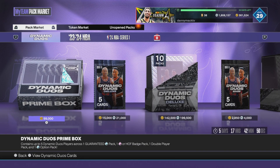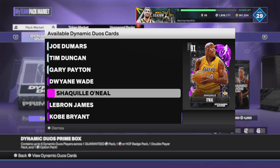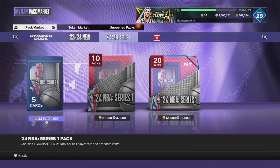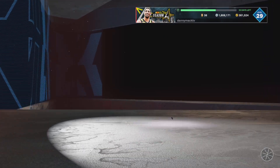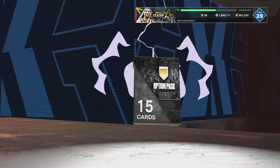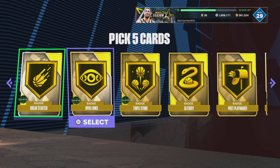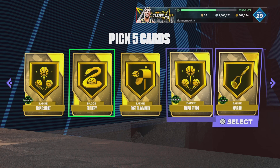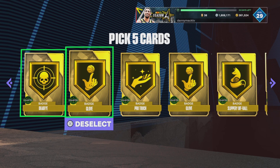Amethyst is the lowest one, right? Yes. Okay, back to the unopened packs — get to pick five gold ones. Five gold badges. I like Break Starter, I like Slippery, I need Gloves.